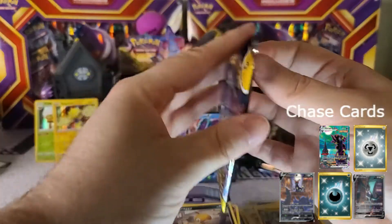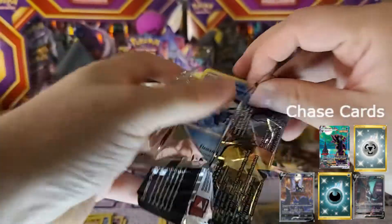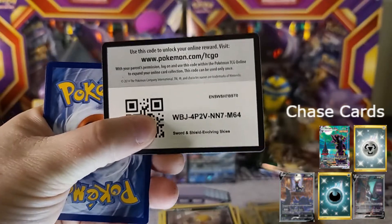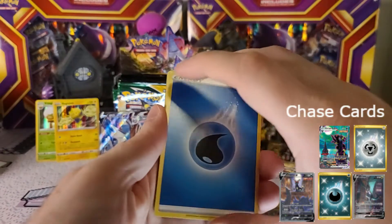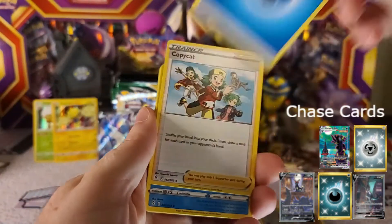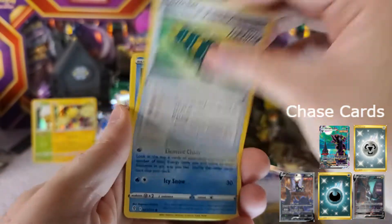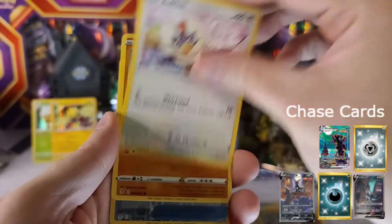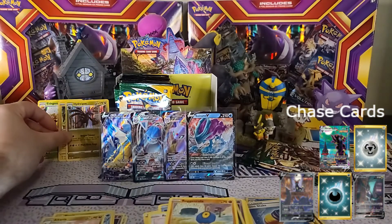Maybe my bad luck with booster boxes is finally over and we're actually going to get some decent pulls. We've got two Vs, two holos, two VMAXes so far — and now the icky Water Energy, but always need that. Pack twelve: Squirtle, Flygon, Dragapult, Kricketune, Nickit, Dwebble, Rufflet, Regigigas, Bouffalant as our reverse and Hydreigon as our holo. So there we go, great pulls.